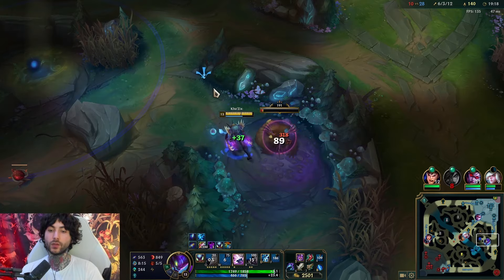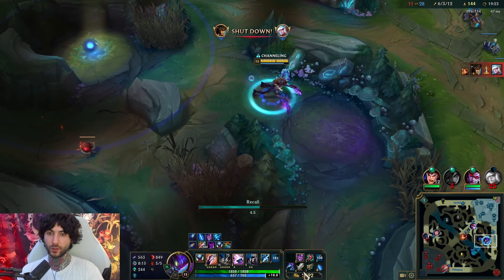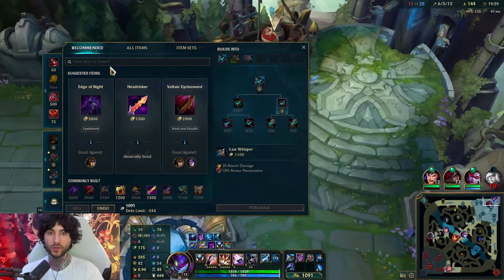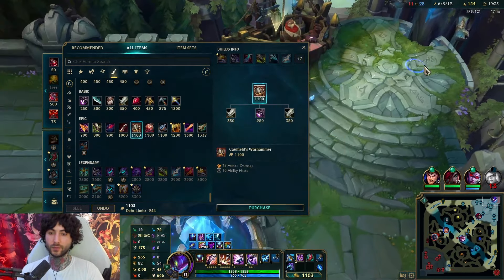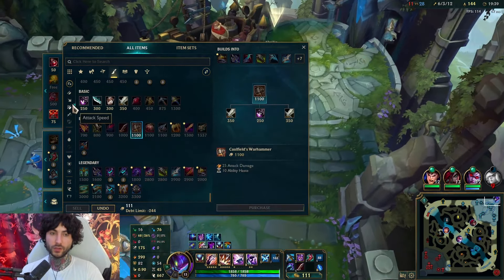Here we're going to base and we should be good. I have so much money. For itemization — Ravenous Hydra: the problem with it on Kha'Zix is he doesn't auto attack as much as you'd want, and it's also expensive. I love that item but sometimes it's just not meant to be on your champion.